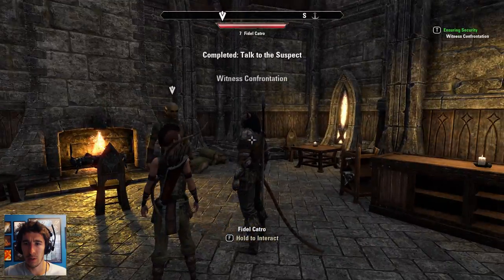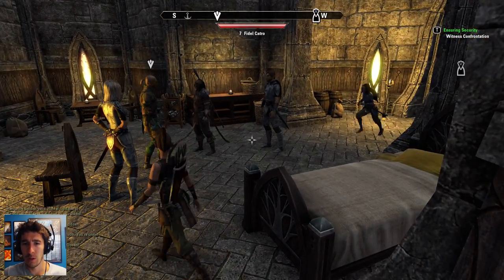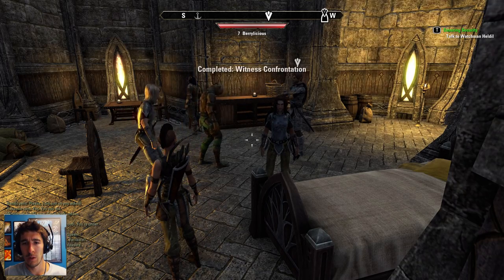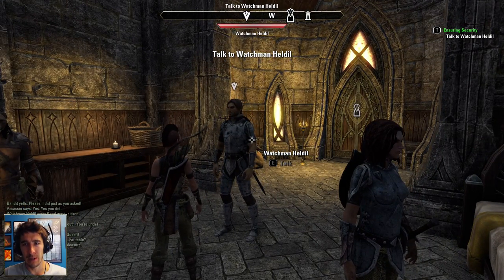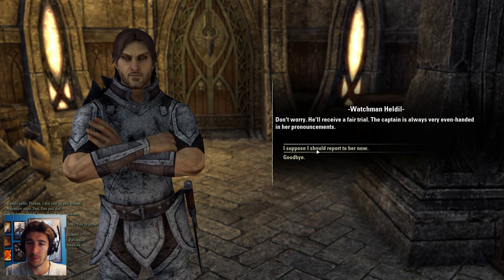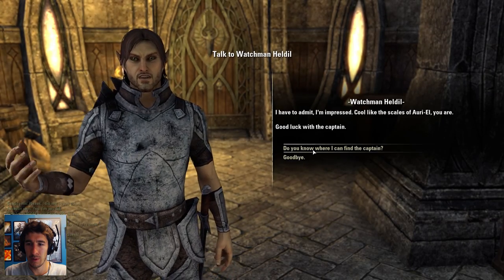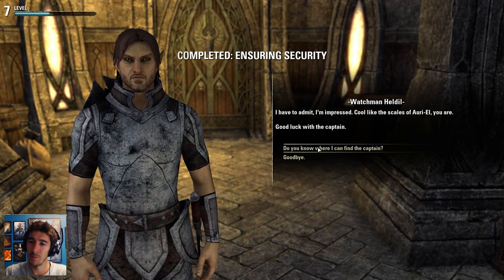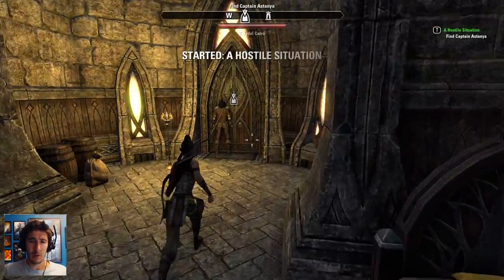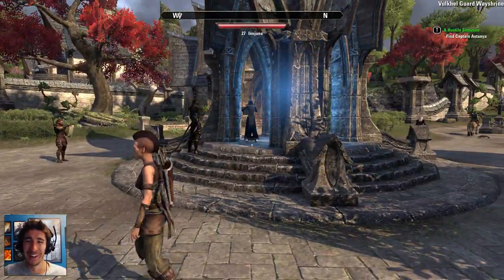Suddenly guards burst in — "Good work, citizen." The thug calls them traitors, but they shut him up and arrest him. Another guard, Heldil, says the captain is always very even-handed in her pronouncements, so I should report to her. Heldil tells me she's moved to protect the queen at the manor house. Where is Razumdar through all of this? He could help me. I notice a player flying off their horse into a portal — pretty great dismount.